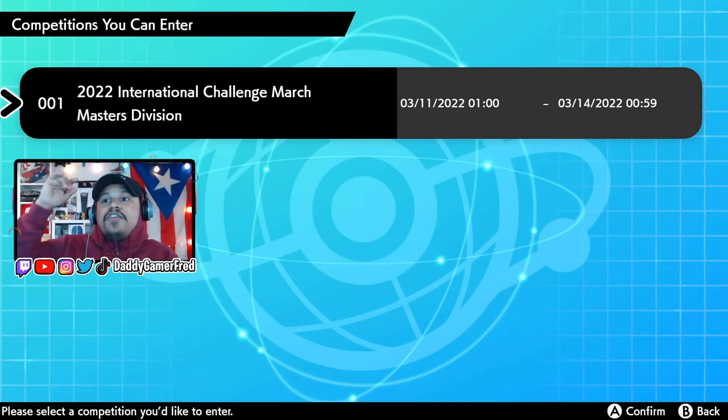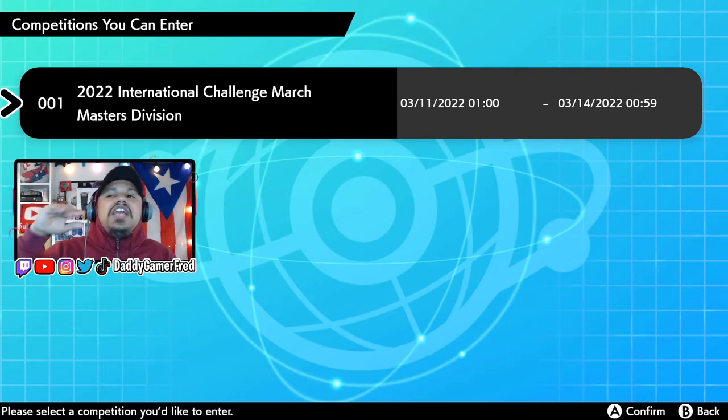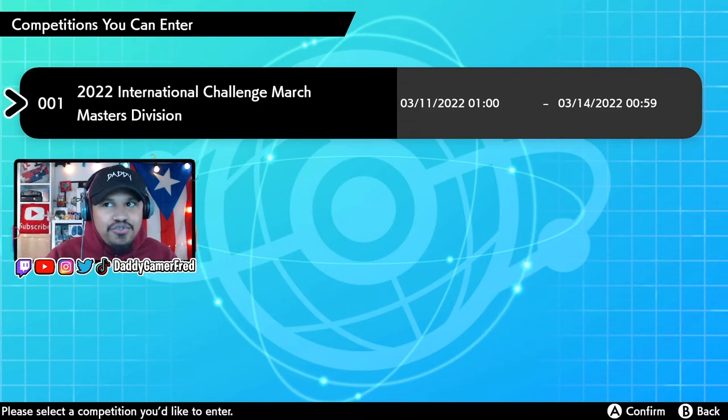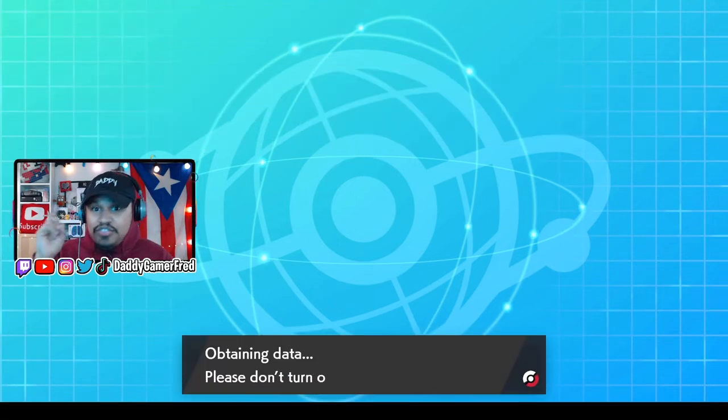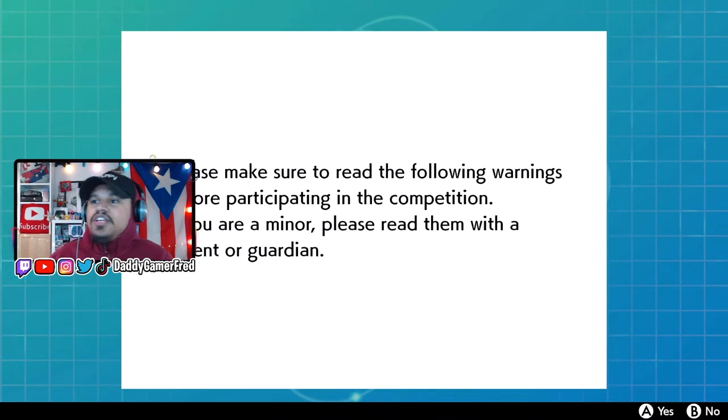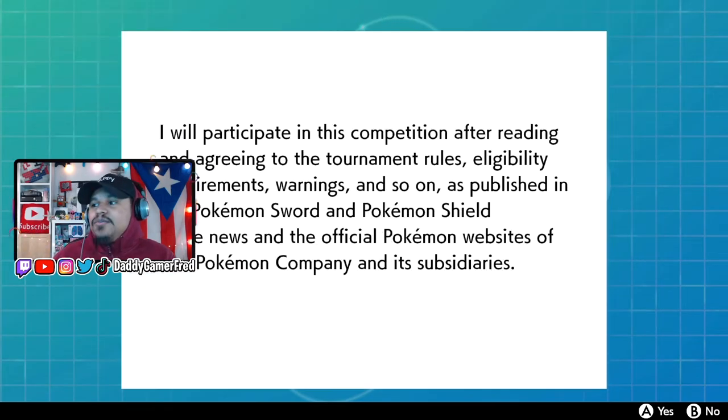If you see it say Juniors instead of Masters, that's fine — it doesn't matter. Juniors or Masters is just the age your Nintendo Switch account is set to. If you're above 18 you'll be in Masters Division; below that you'll be in Juniors Division. Either way you can still participate and will still get your shiny Galarian Zapdos. Just go in and do your three matches — sign up, participate, and do three matches. You can read through the rules or skip them.